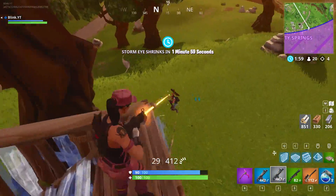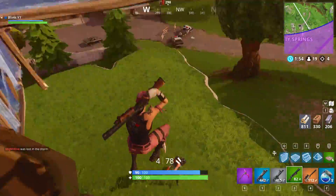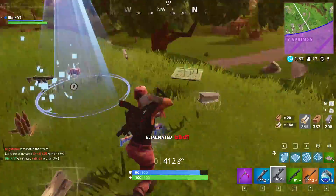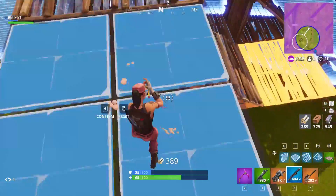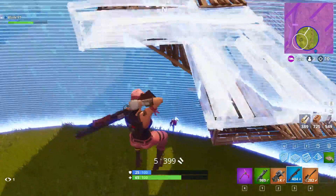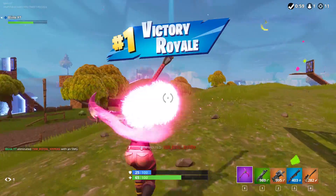Continuing that first example: a good way to drop onto your opponents is by editing the floor. I've talked about this during build battles but you can use it when your opponent is at ground level too. Instead of jumping off the edge, edit one of the boxes for a surprise drop down. I do this often to throw off the exact spot I'll be dropping from.